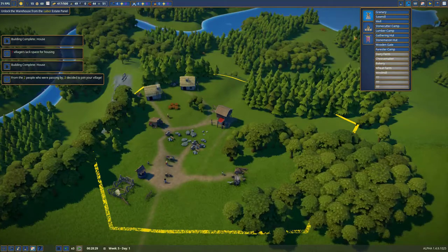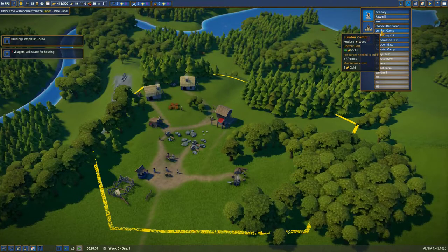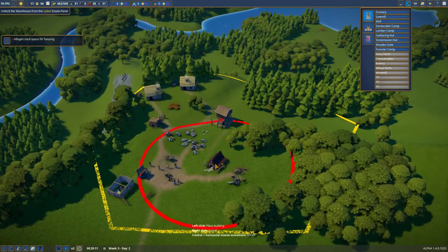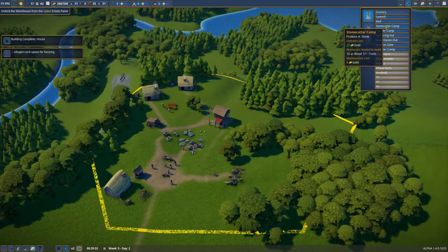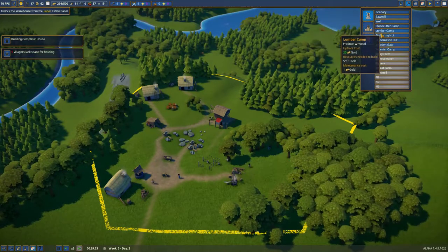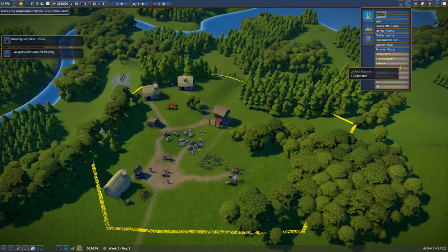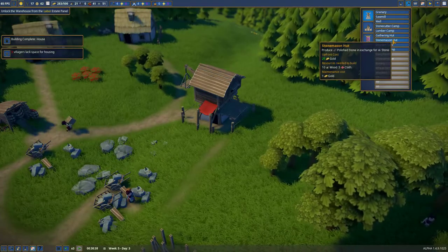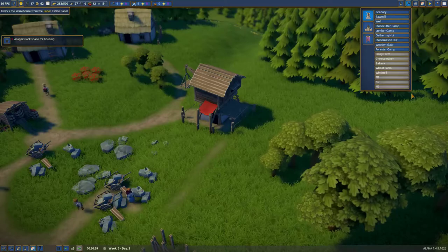So our new unlockables - what do we got? Greenery, Sawmill, Well, Stonecutter, Lumber Camp. Lumber Camp produces wood, but we can now have a sawmill, which I think I will put here. This is a stonecutter camp, a stonemason hut - needs cloth. I don't have cloth. I don't even know how to make cloth.